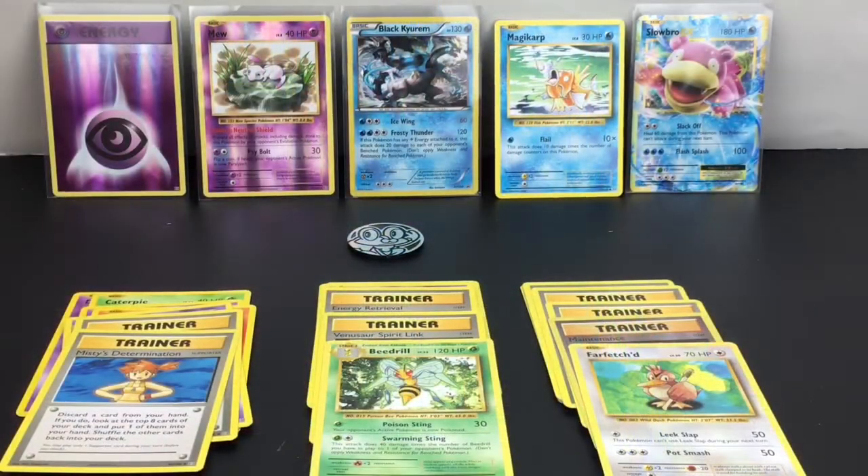Here's another look at everything we got out of our awesome Black Kyurem promo set. Let me know which was your favorite card or character that we opened today — leave a comment below. As for me, I've already lined up my faves: I'm really excited about the Mew foil, the Slowbro EX, and of course the promo card. That was just a really awesome pack!